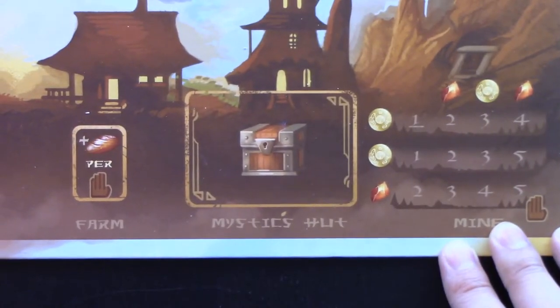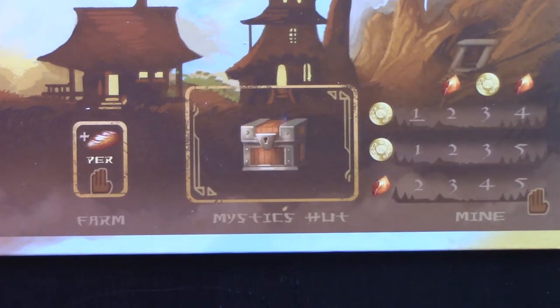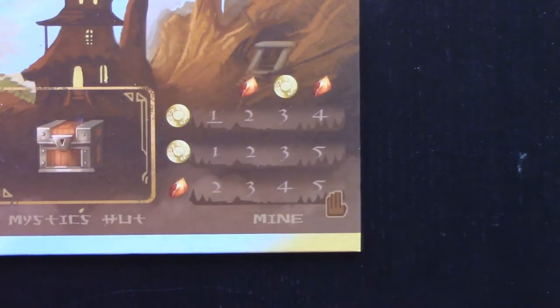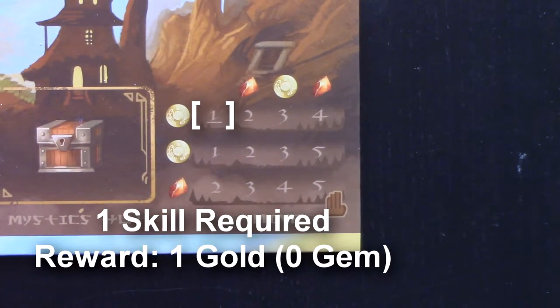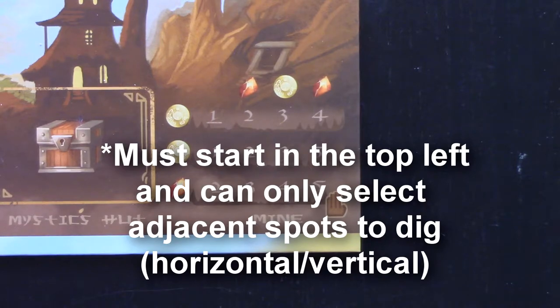The mystic, where you draw one treasure card if you own at least one pack animal. The mine, where if you have the appropriate amount of skill — based on your active party, treasures, and purchased artifacts — you can gain rewards based on the column and row that you're mining in.